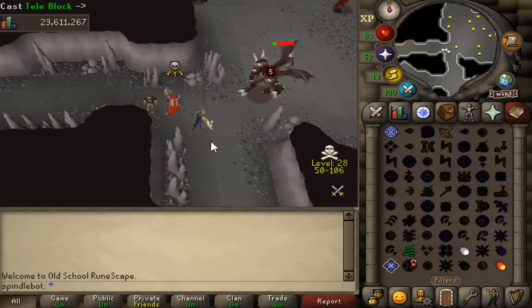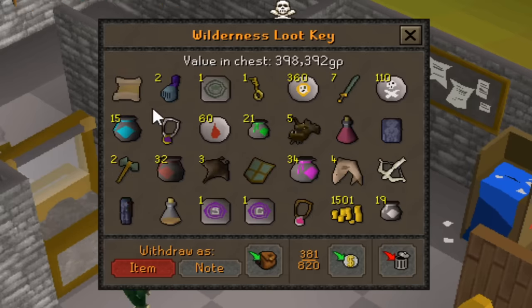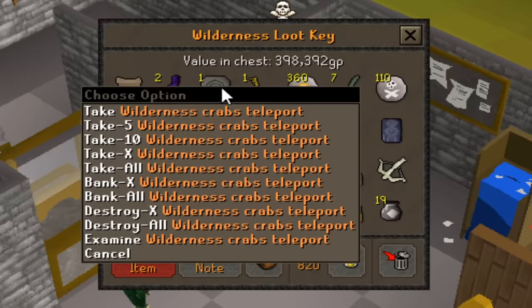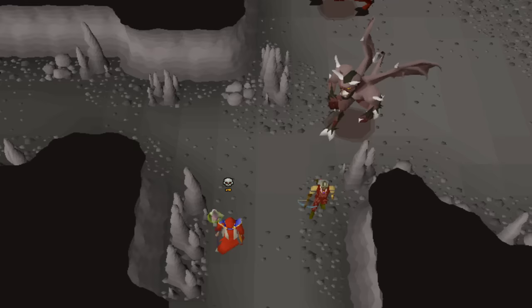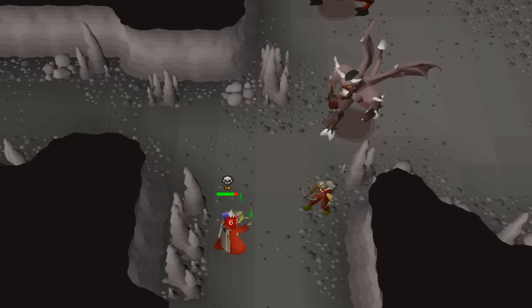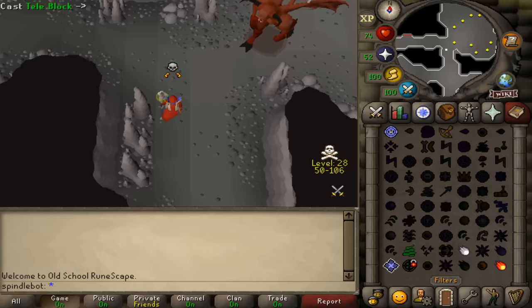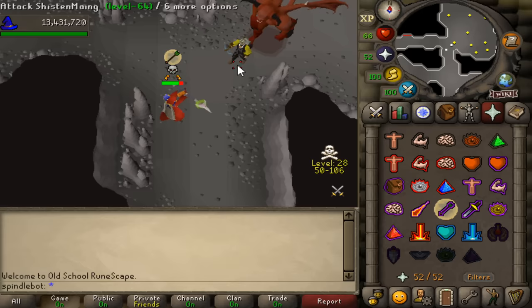I killed another five in like four minutes. Four of them had loot between 60 to 80k, but one had 530k worth of loot if you count the Larynx key at its true value. You actually don't even need to hop worlds to kill these bots — there are so many, and they're hopping worlds when they see PKers, so they'll hop to you. Once they log in, you have a few ticks to Teleblock them, so you can just sit in a world and literally let them come to you and kill them.